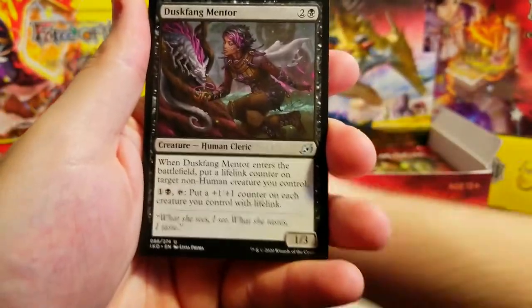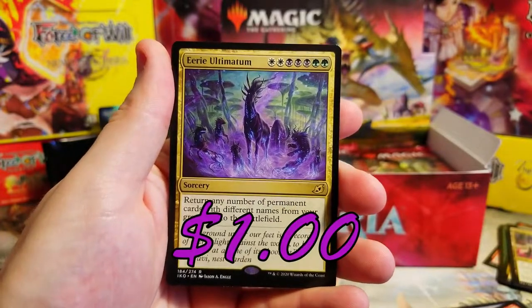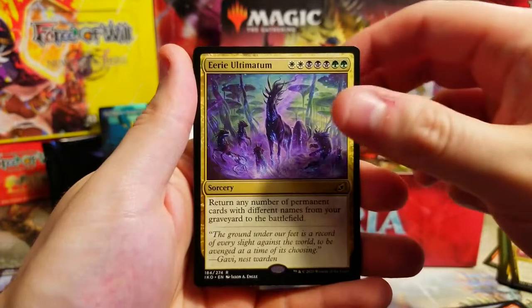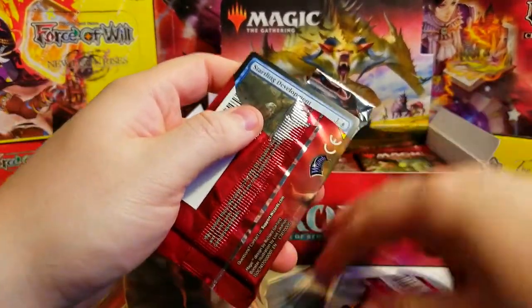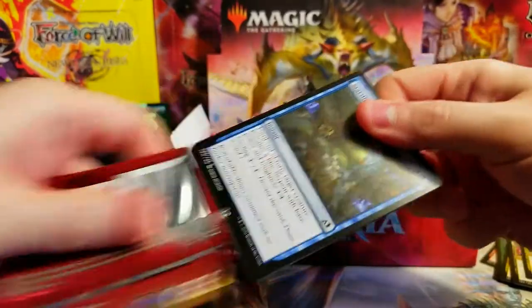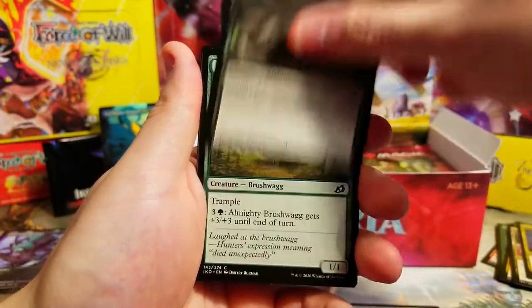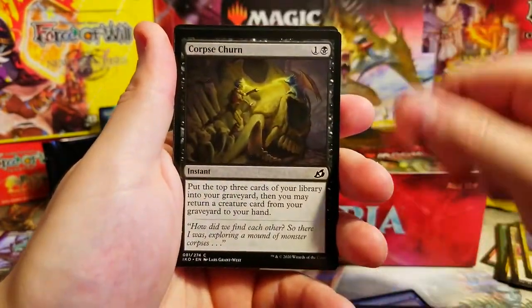Mentor. Eerie Ultimatum - that's a decent one, that's gotta be some value right there. I'll take it. On to the next - starting with a Startling Development. Mysterious Egg, Thwart the Enemy, Skybonder - not the Night one.